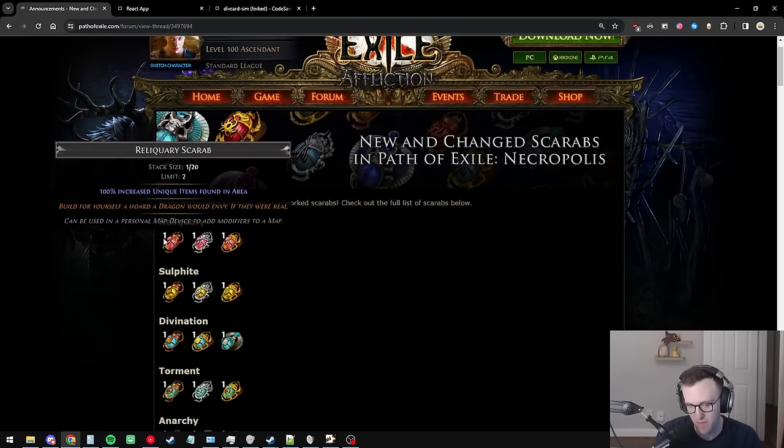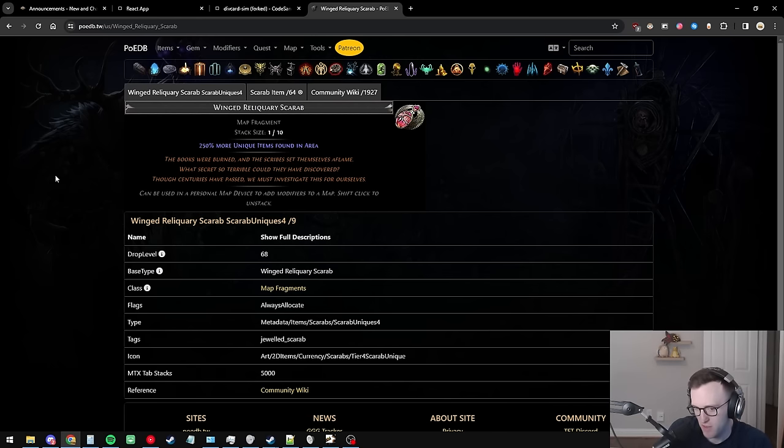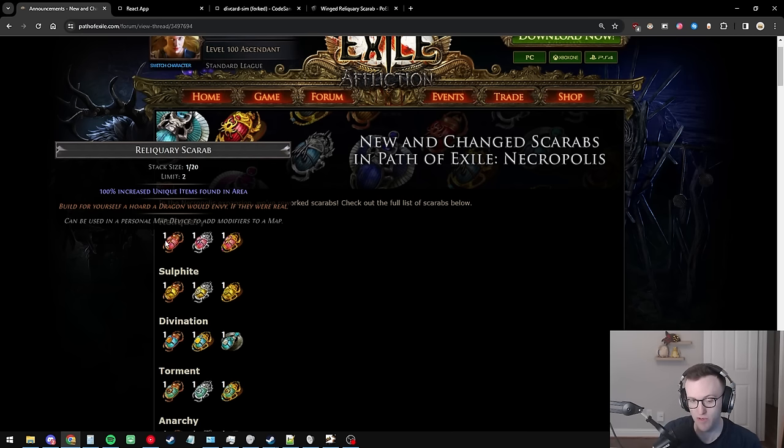A few scarabs that are super relevant to MF: the reliquary scarab took a gigantic nerf. The winged reliquary scarab used to give 250% more unique items found in area, and now it's 100% increased unique items found in area. The change from 'more' to 'increased' is because the limit is two, and they don't want two 'more' multipliers stacking on top of each other.